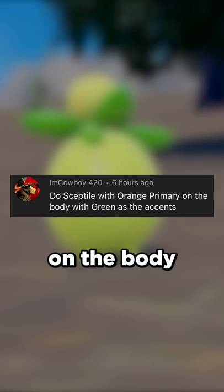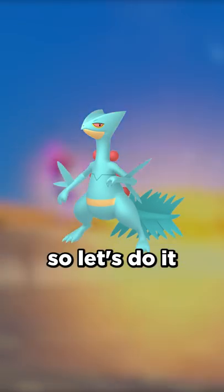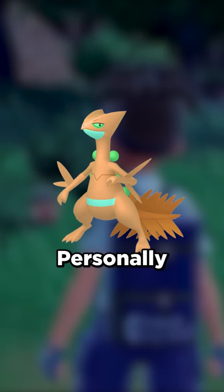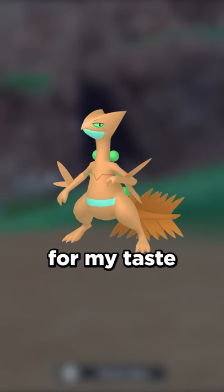Do Sceptile with orange on the body with green as the accents. This sounds pretty interesting, so let's do it. This is what it would look like with those colors. I hope it isn't a big deal, but I chose to incorporate some light blue as well. Personally, I don't love this one — I don't hate it, but there's just a bit too much orange for my taste.